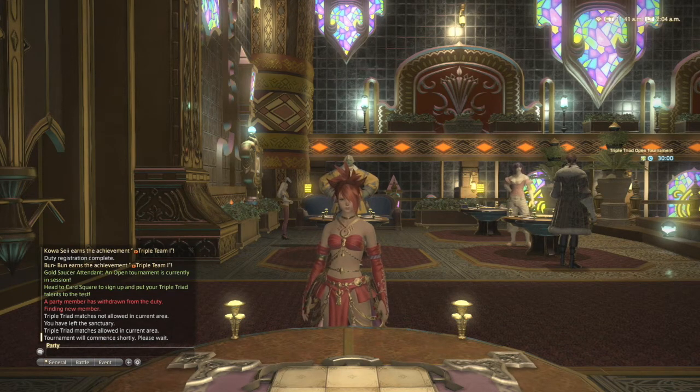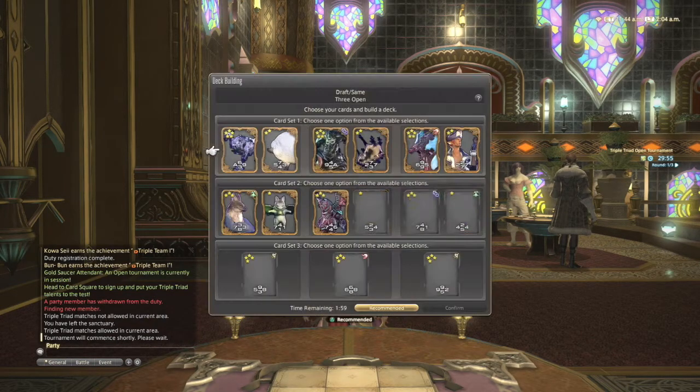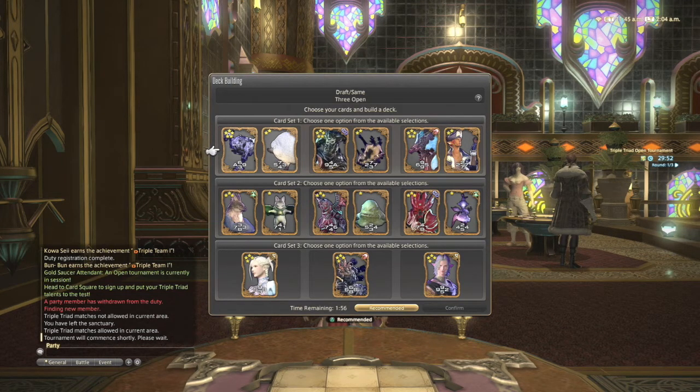There are eight players total and you'll have three rounds — so three matches. This first one we're playing against the other real player, and then the next two matches will be against NPCs. The way these matches work is you select your deck from pre-selected cards. Here I can choose one set of cards from each row, totaling five cards. My general rule when building these decks is to try to have at least one strong card for each corner.